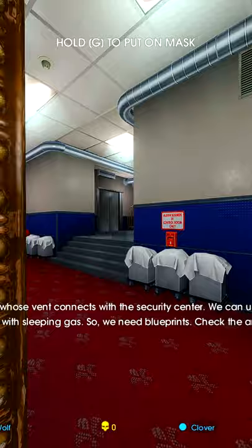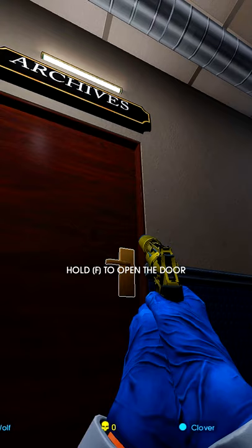Grab your stuff and the sleeping gas, head to the employee area, kill all 4 guards here, and dump them in these elevators if needed.